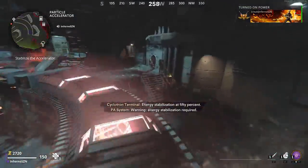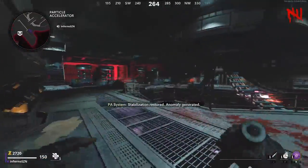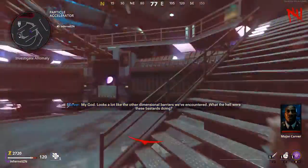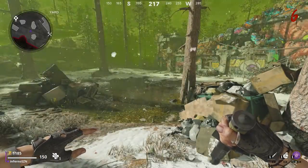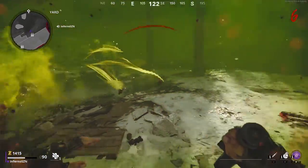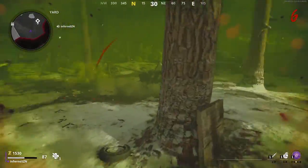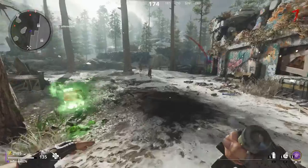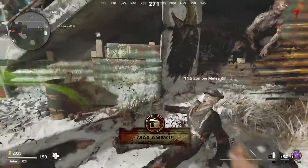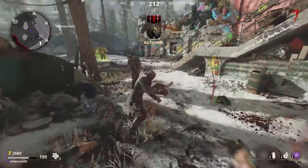If you ever feel low on points, go up to any perk machine and prone to get an extra 100 points. Once you get the two terminals activated, jump into the Dark Aether and build the Pack-a-Punch machine. After that, go back to the yard or on top of the knocked area to kill all the dogs. If you're having trouble, buy the Gallo or any wall gun. Once you kill all the dogs and reach round 7, the Megaton will spawn in — turning on the power at round 5 guarantees a Megaton at round 7.